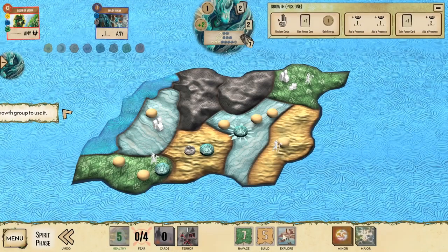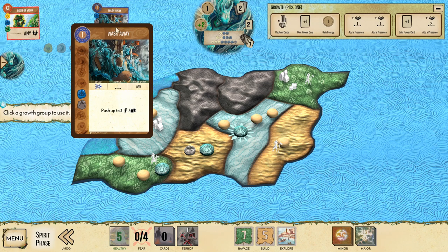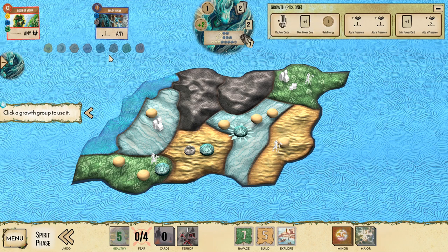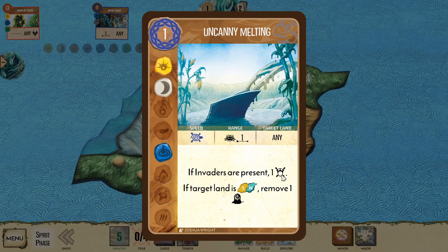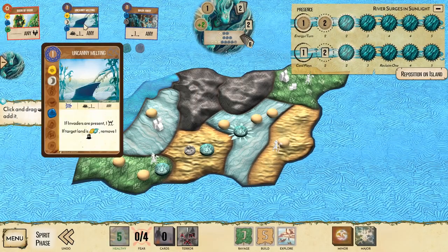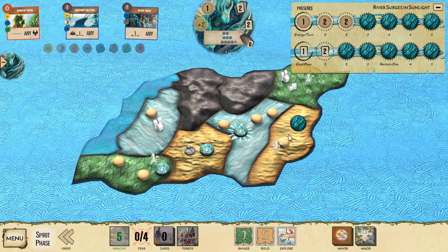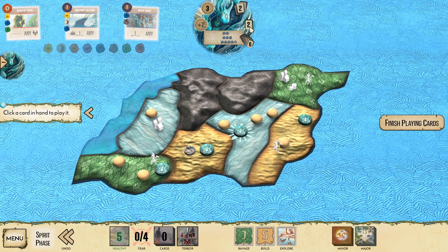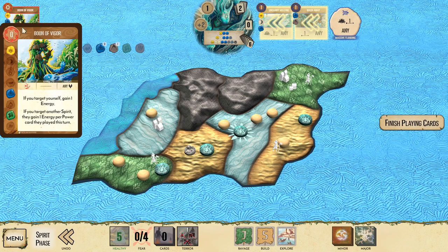From now on the way this works is they're gonna be doing the exploring, then we can do our fast powers, then they'll do both building and ravaging, and then we can do our slow powers. Now at this point we can pick options - we can either add more presence which will allow us to play more cards, or we can reclaim cards to replay the ones we already have. What I'm gonna do is gain a power card and add two more presence. It's gonna give me a new card - uncanny melting. If invaders are present we get one fear, and if the target is sandland or wetlands we can remove one blight.